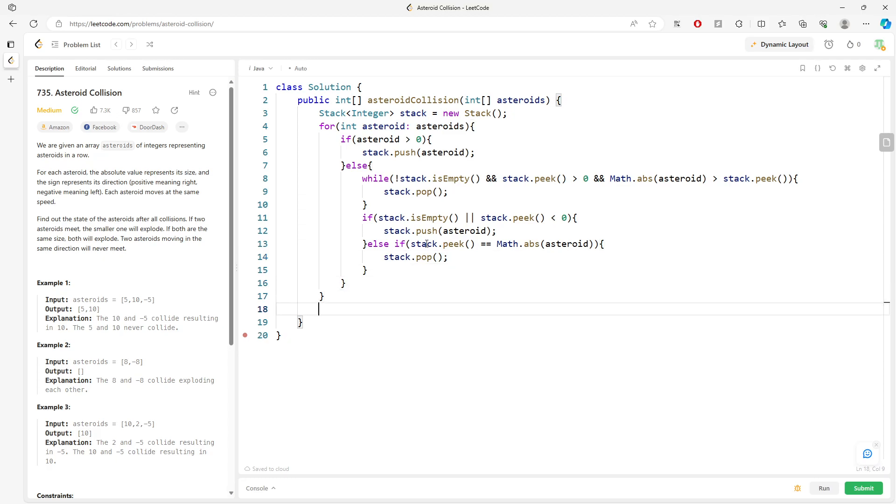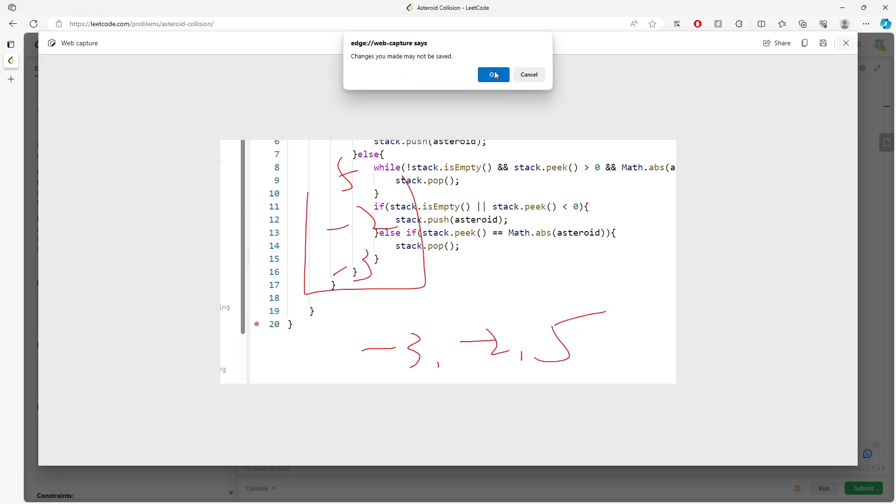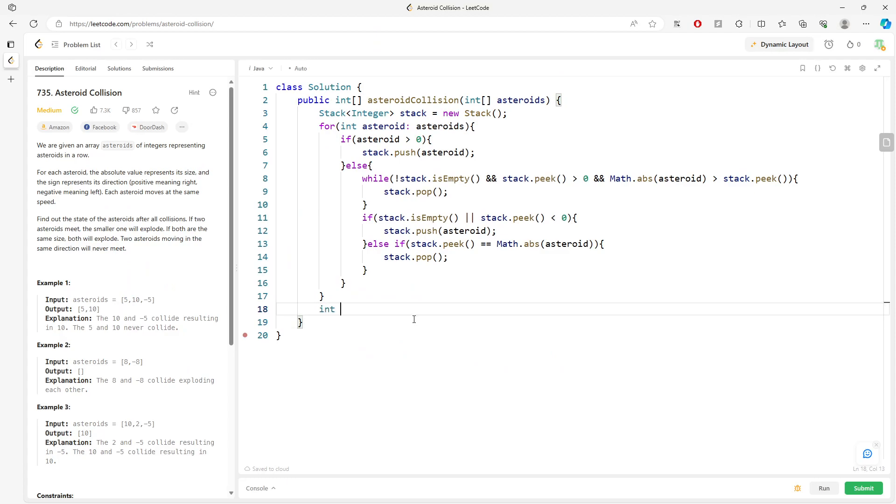To return the result, remember the stack is first-in last-out. Imagine negative 3, negative 2, and 5 are in the stack — 5 is the last asteroid in the array. When returning, you can traverse the stack using an int array of size equal to stack.size(), then iterate and assign each element.